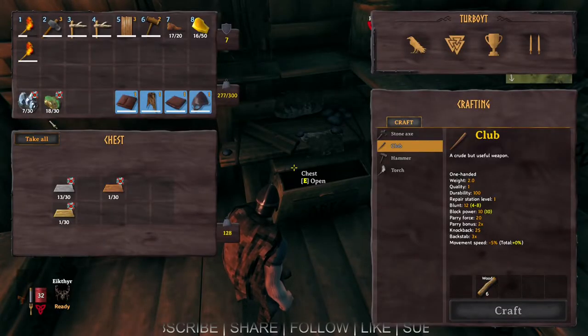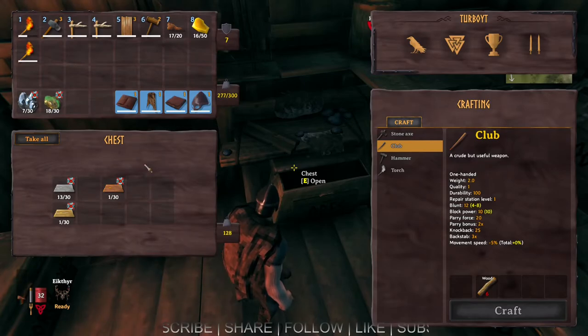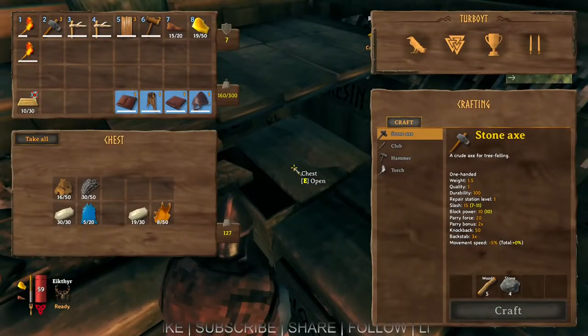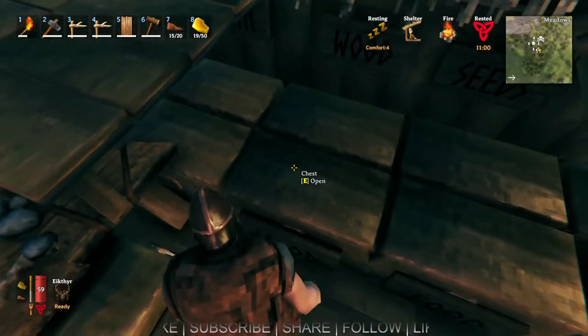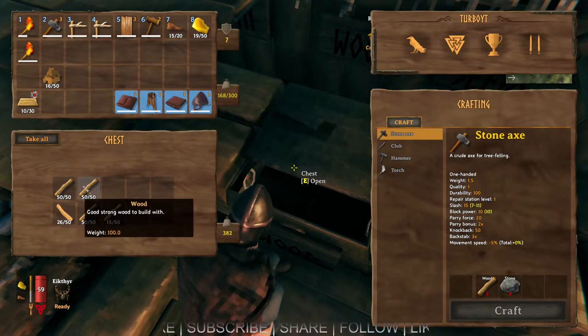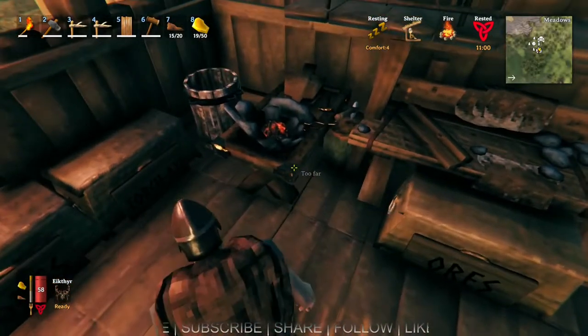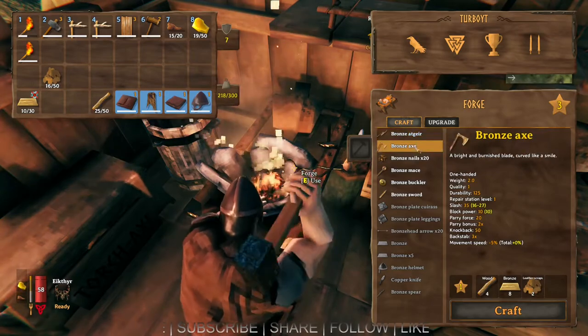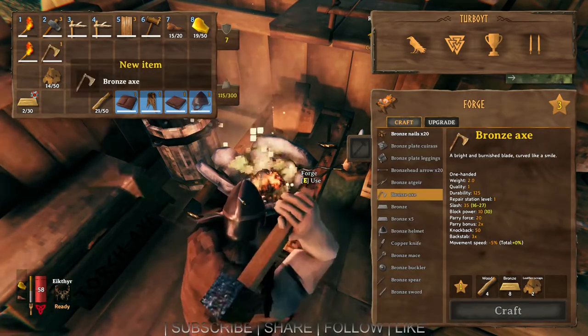And now it's time to make some bronze. I think I need more tin though, but we'll see how far we get. All right, we got enough to make — I'll just grab this. We're going to make the bronze axe, because I need the bronze axe in my life so that I can chop down these other trees. So we're going to make this.